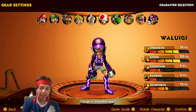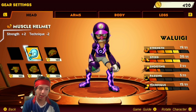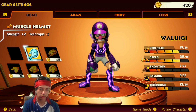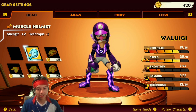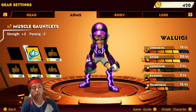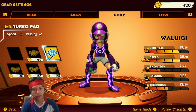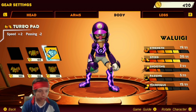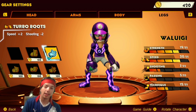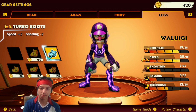Here is what I have equipped for Waluigi. For his head, I got the Muscle Helmet — plus 2 strength, negative 2 Technique. Technique is still at 12, so still not even that bad. For the arms, I got the Muscle Gauntlets — plus 2 strength, passing minus 2. For the body, I got the Turbo Pad — plus 2 speed, passing minus 2. And for the legs, I got Turbo Boots — plus 2 speed, shooting minus 2.